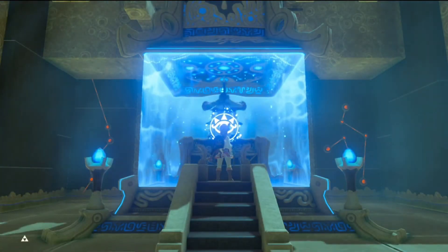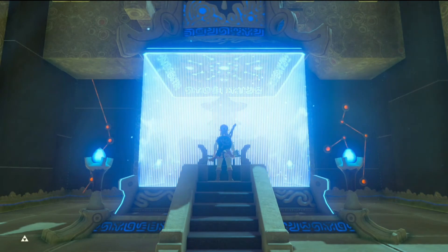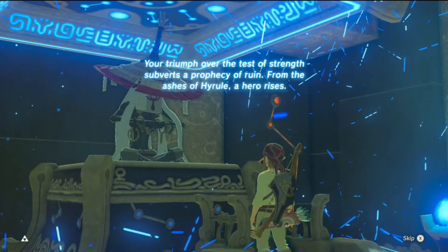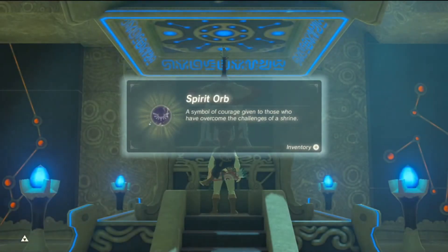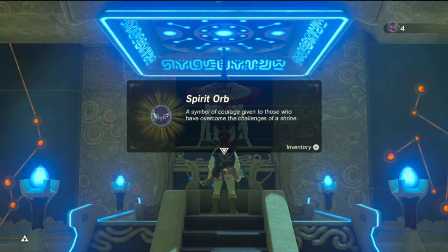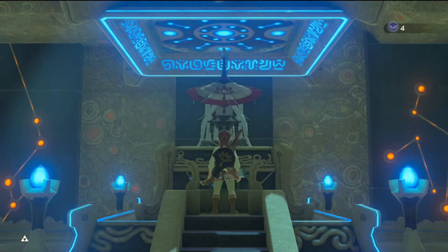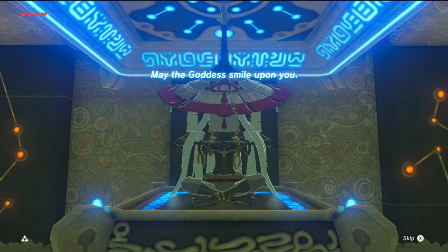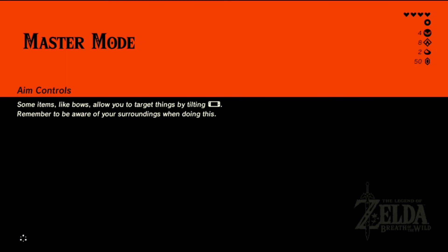So for this one we're going to use — now we have four orbs again, so we're going to go ahead and get another heart. We will keep getting hearts until we have about ten. I'm pretty sure to use the Master Sword you need thirteen hearts, so if we get to ten and then do some passes, that will get us up to thirteen.